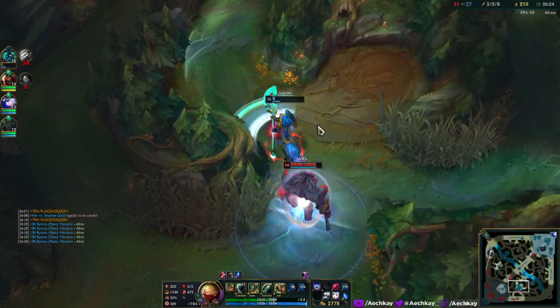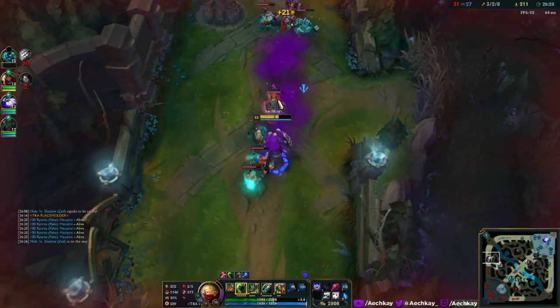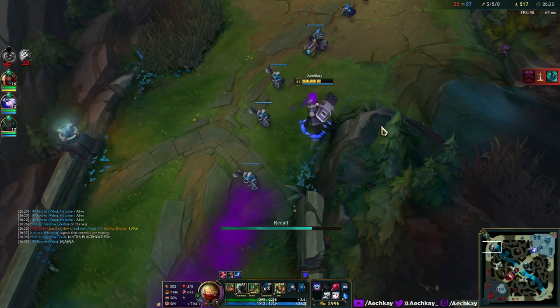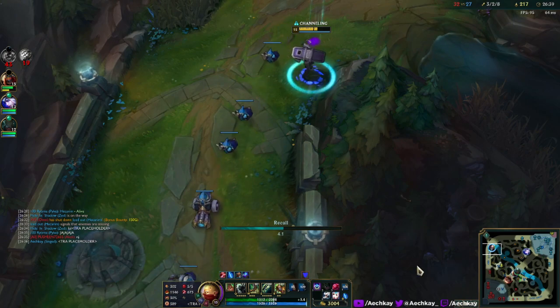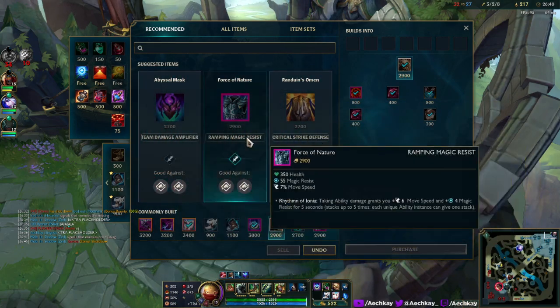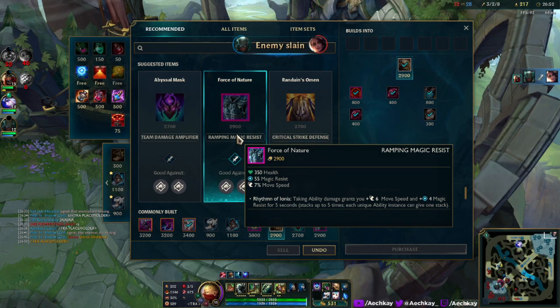Play it well, play it well. Still got HP, still got HP — he's still going. Let's go for Dead Man's. Oh, this is what it recommends — let's just follow it. What is this — 'taking ability damage gives you speed and magic resist'? Okay. This is crit stuff, and then this is reducing — oh well, I don't have Rylai's. Does Rylai's still exist?